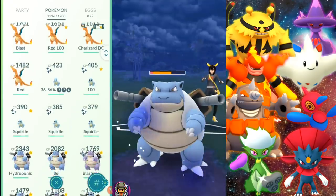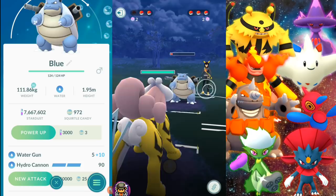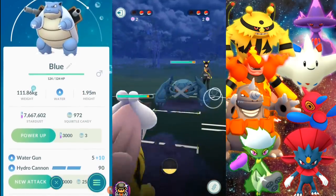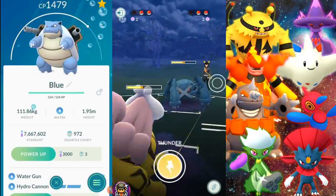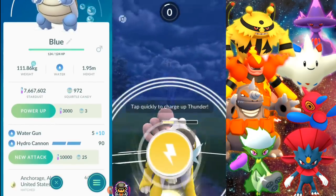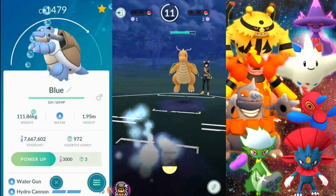Now Blastoise — I'm very pleased with this one. Hydro Cannon and Water Gun: Water Gun is one of the most powerful moves in PvP, doing solid damage to almost everything. Blastoise is fairly tanky and can take a few hits depending on the type matchup, letting you stack up Hydro Cannon. Earlier today I stacked two Hydro Cannons, entered the next Pokemon, fired twice — and it was done. You might also want Ice Beam for coverage against Dragons and Grass types. Blastoise is a great addition and I highly recommend investing in it for each league.